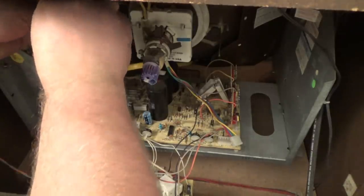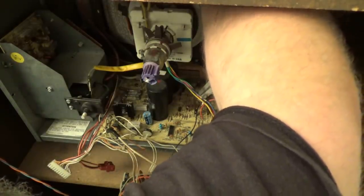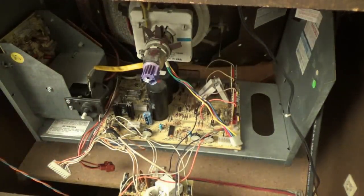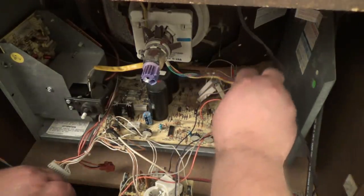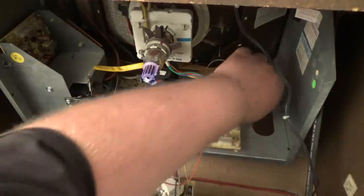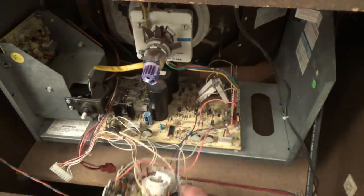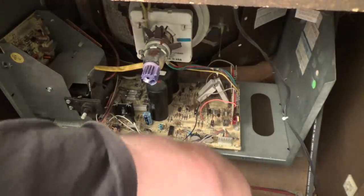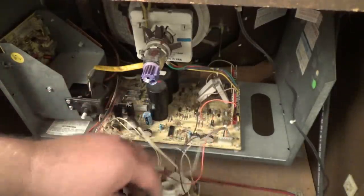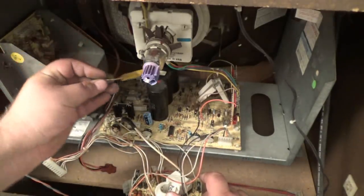I'm not sure why this is all torn apart, but for testing purposes I'm just going to go ahead and reconnect it. It looks like somebody recapped the monitor - I'm not sure. The high voltage looks like original caps, but these look like somebody swapped them. The yoke plugs in right here - I want to make sure I'm plugging in straight.